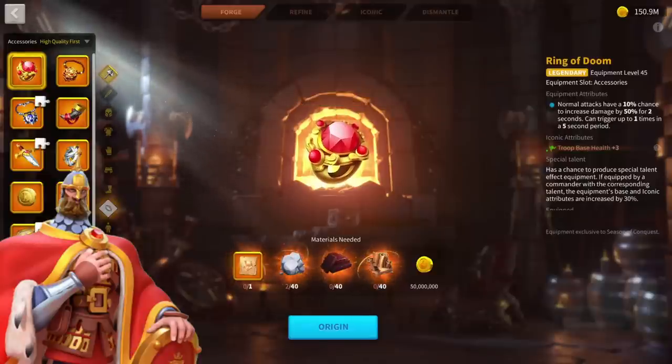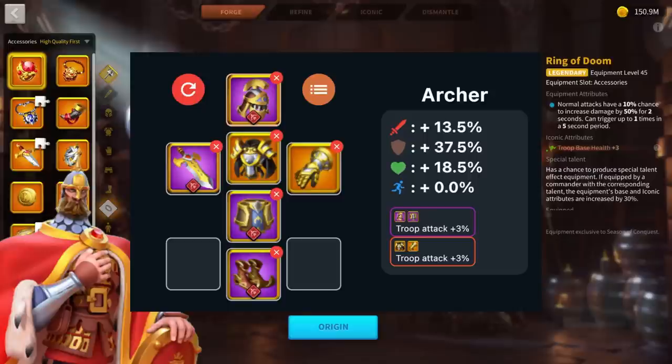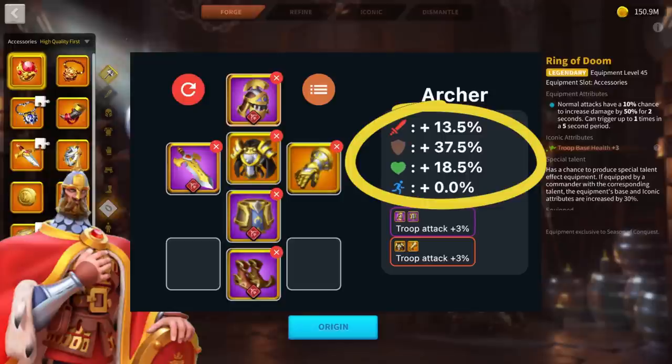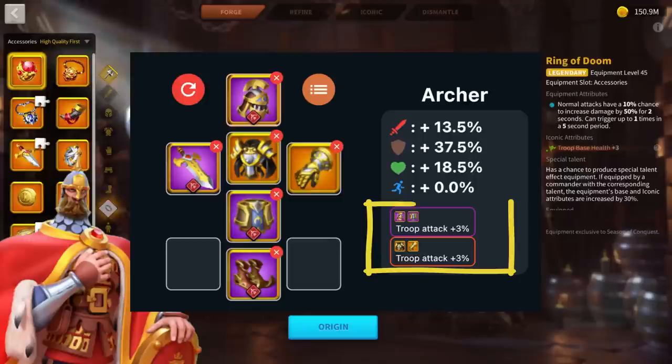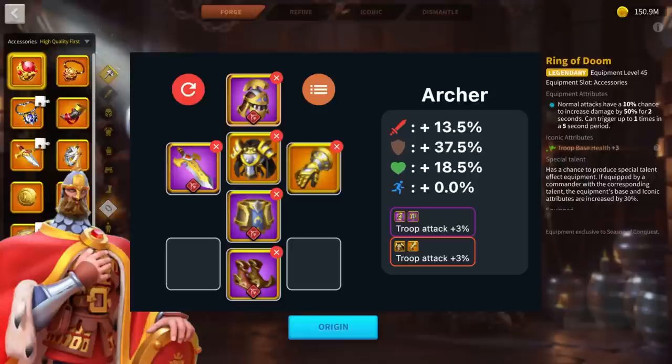Now we will take a look at those equipment sets for archers, infantry, and cavalry. This set on your screen right now is, in my opinion, what you should have before you craft your accessories. We have four epics and two legendaries, and as you can see on the right we have 13.5% attack, 27.5% defense, and 18.5% health. Please notice that every single epic equipment is special talented, because in Season of Conquest if you are using epic or blue equipment those pieces have to be special talented. In this configuration we have two pieces from the Revival Set and two pieces from the Legendary Archer Set, giving us troop attack 3% and another troop attack 3% — that's an extra 6% troop attack. Once you craft this gear for your archer march, you can safely start crafting accessories.